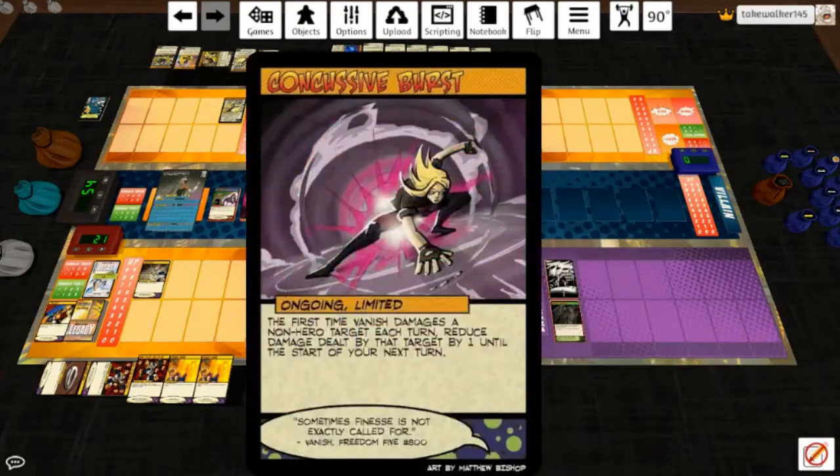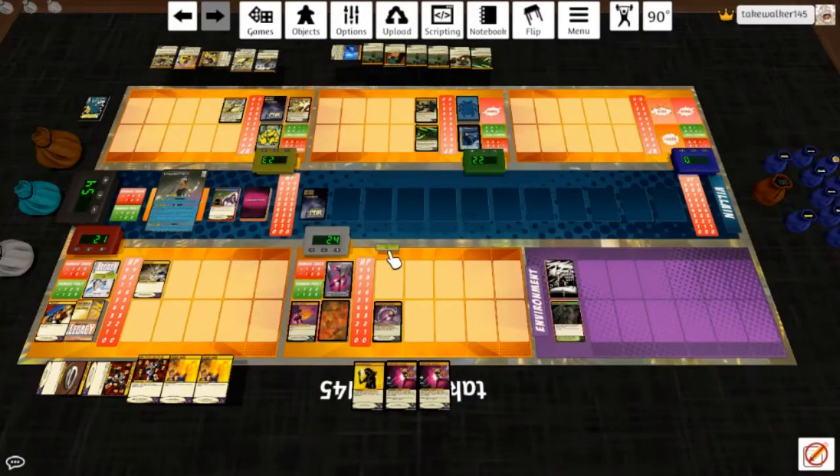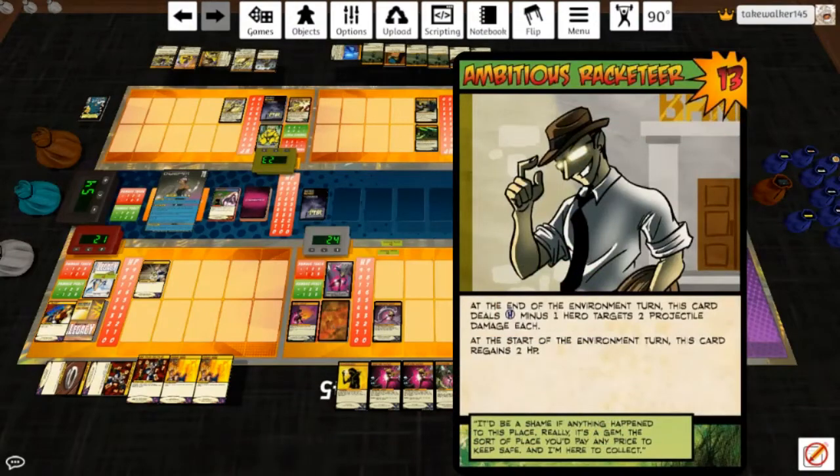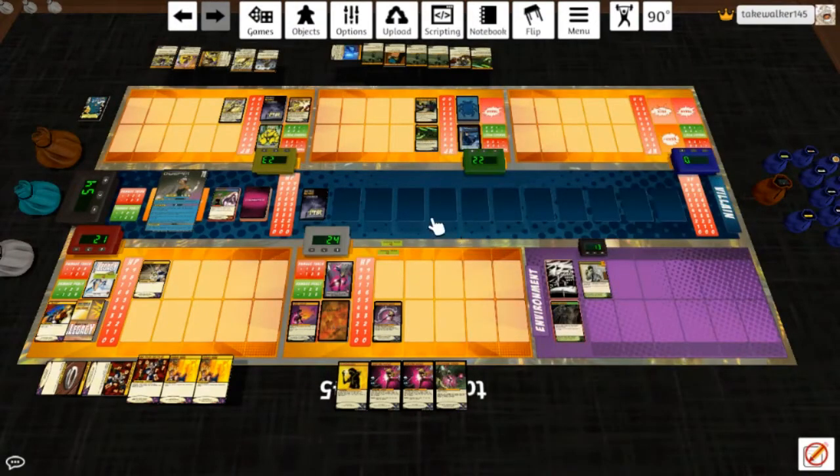I'll play Concussive first, although it's not very helpful right now. Then we'll use Intercept — reduce the next damage taken by two. It's not an amazing power, but it is technically better than Mitigate because you're not taking away from her abilities to use it. It's the Ambitious Racketeer — he deals three hero targets two projectile damage each. We'll have him hit Blue Beetle first, which uses up the Intercept. Damage dealt to him was reduced to zero, so he deals a target two melee damage. He'll hit Legacy and he'll hit Vanish. And we've found our combo.